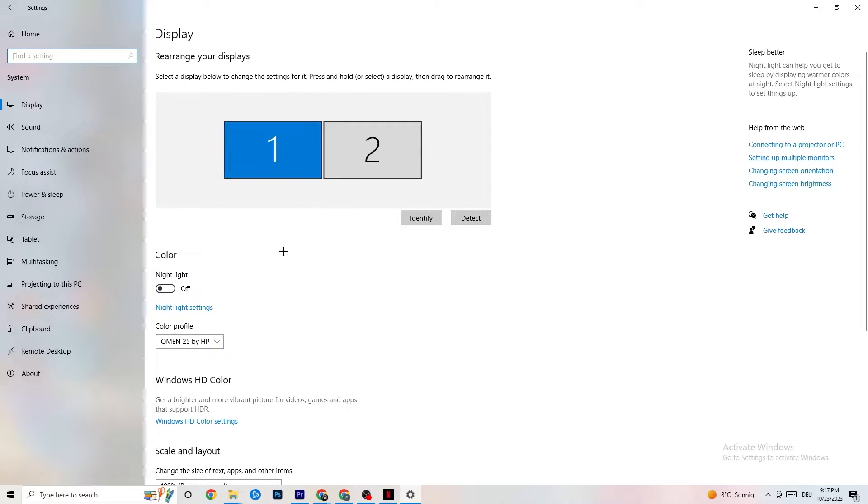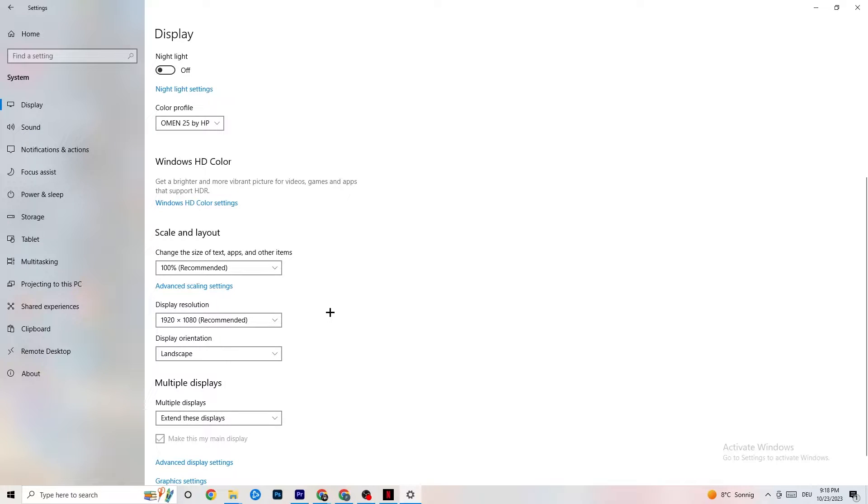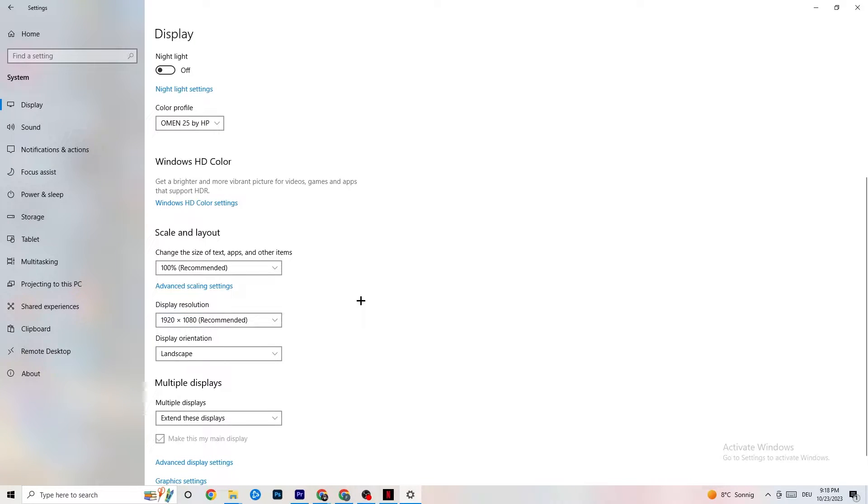Color profile doesn't really matter. Go down to Scale and Layout and change the size of text, apps, and other items to 100% as recommended, if it's set to something else. Afterwards, go to Display Resolution and keep it set to the resolution your game uses — for example, if your game runs at 1920 by 1080, change this to 1920 by 1080 as well.